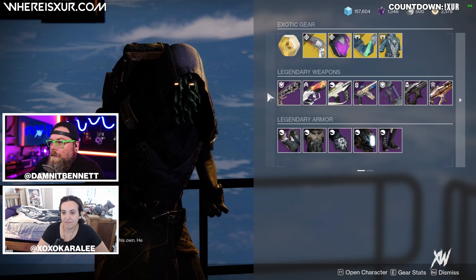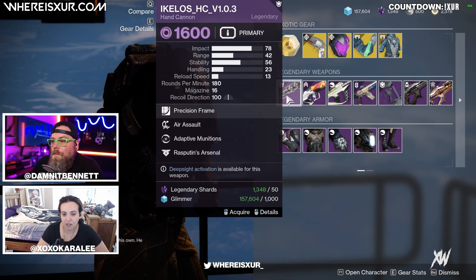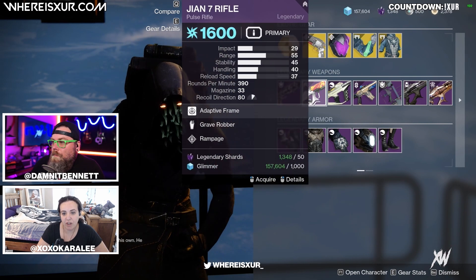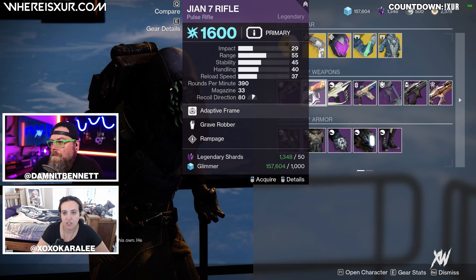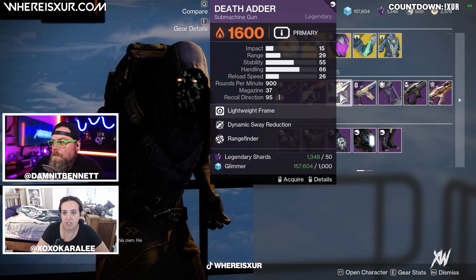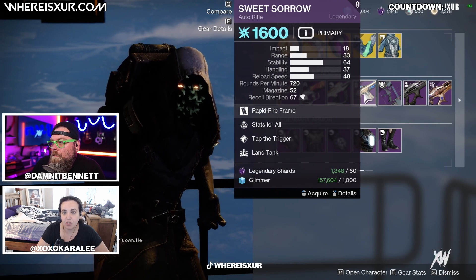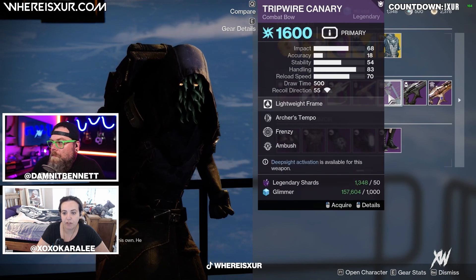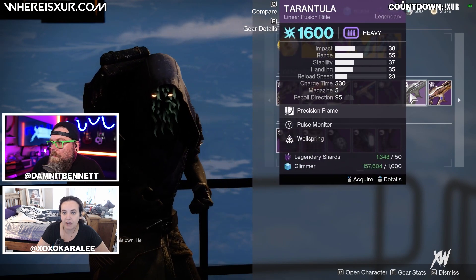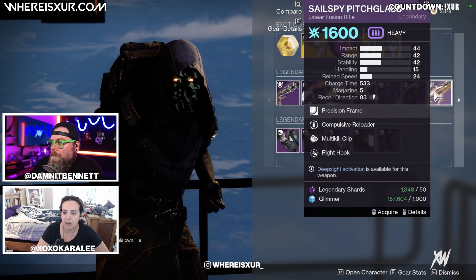For our legendary weapons this week, we're going to have the Ikalos Hand Cannon with Air Assault, Adaptive Munitions, and Rasputin's Arsenal. Geon Seven Rifle with Grave Robber and Rampage. Death Adder with Dynamic Sway Reduction and Rangefinder. Sweet Sorrow with Stats for All, Tap the Trigger, and Land Tank. Tripwire Canary with Archer's Tempo, Frenzy, and Ambush. Tarantula with Pulse Monitor and Wellspring. And Sales Spy Pitch Glass with Compulsive Reloader, Multi-Kill Clip, and Right Hook.